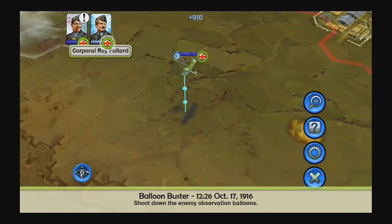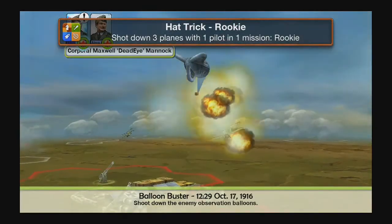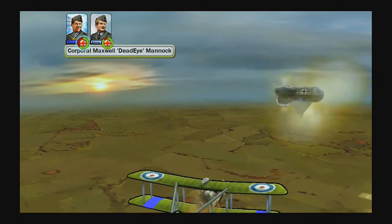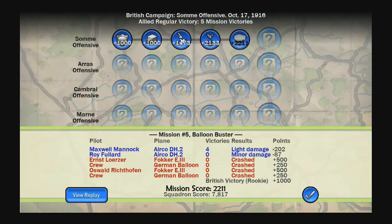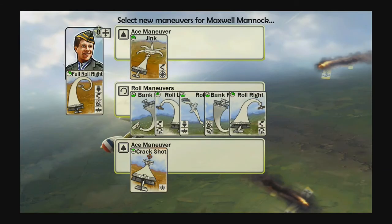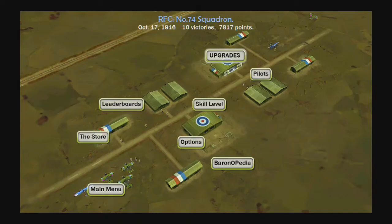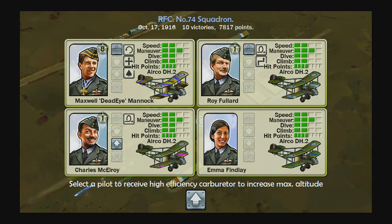That completes this given mission — 100% damage. You have the option to view the replay, which gives you a little animated clip. After each mission you get new details for your ace pilot, which is the ultimate goal. You can unlock new maneuvers — let's get these roll maneuvers for some new abilities. You can also upgrade individual planes as you go.